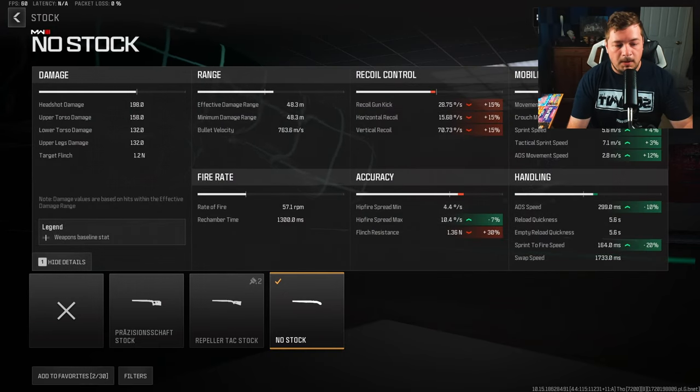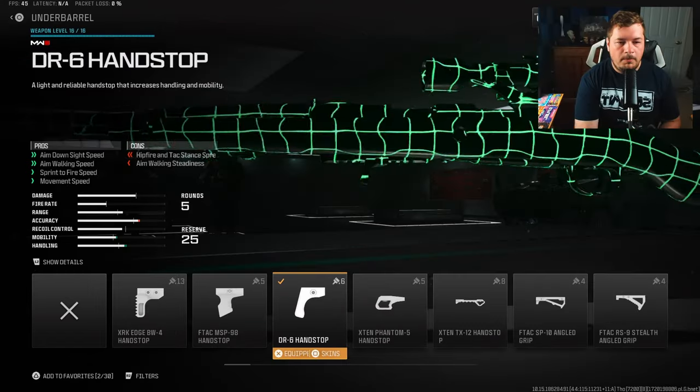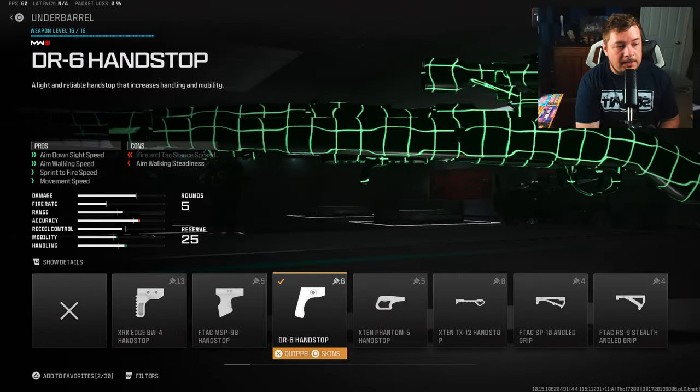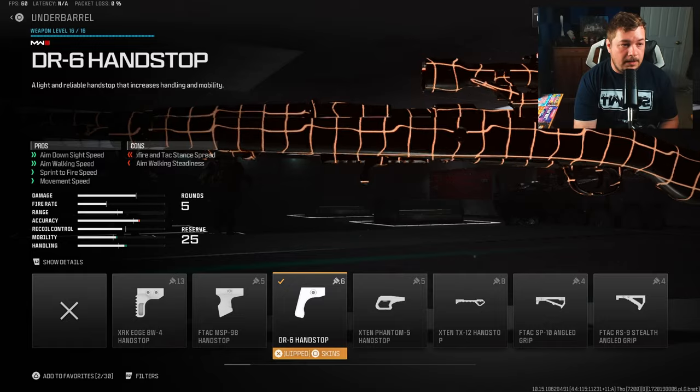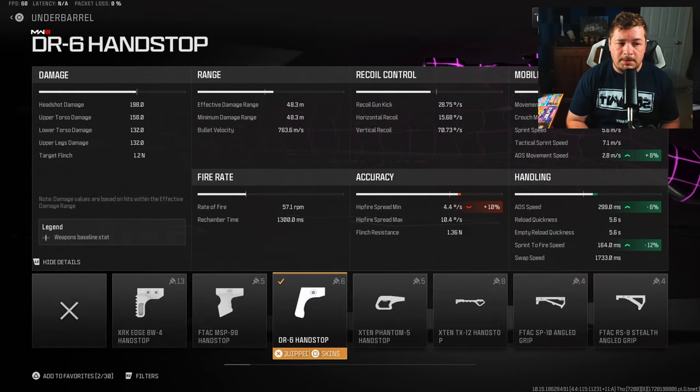Looking at the statistics, 20% sprint-to-fire is massive, and we also get 10% ADS, plus the rest of the overall movement bonuses. This is an extremely important attachment for quickscope or fast-paced play. For my underbarrel I'm going with the DR-6 Handstop — again to increase handling and mobility. Not nearly as extreme as no stock, but we're still getting 6% ADS and 12% sprint-to-fire, along with some other small movement values.